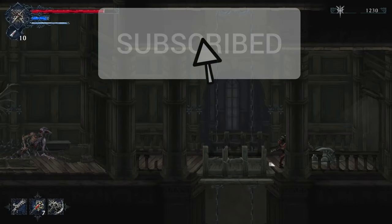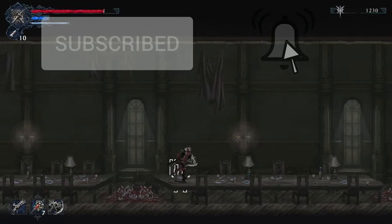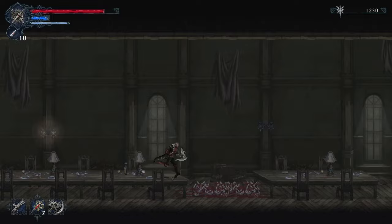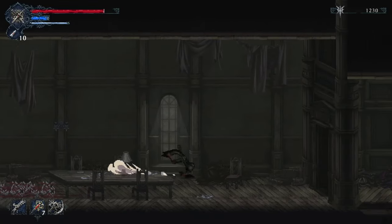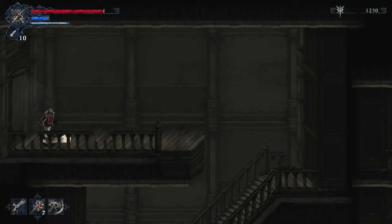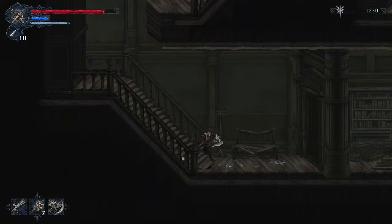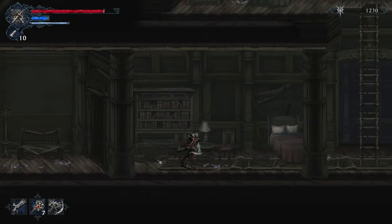Feel free to rest here — I'm good so I'll just continue. I love to walk through an area without enemies. This is the door that we just opened. Now roll down, roll down again, and roll through the door if you like.